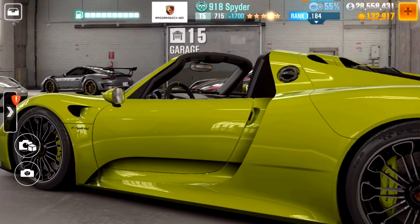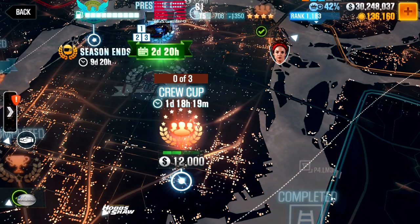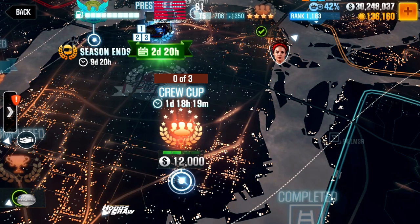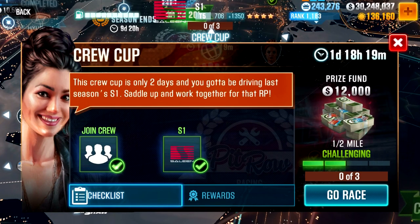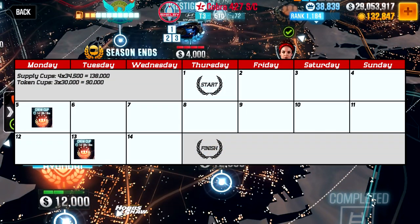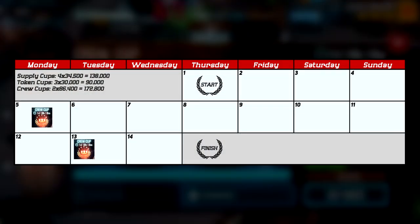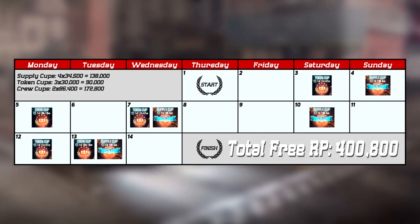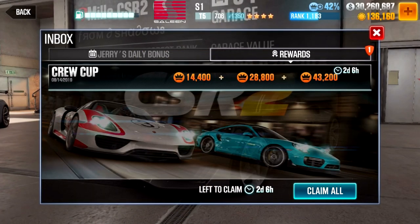That's already over a third of the required average of 667,000. The third type is a bit harder. Crew cups on days 5 and 13 use the same concept — 30 cumulative race wins over two days — but with a specific car requirement. For the cup on day 5 you need last season's prestige car; for day 13 you need the current prestige car. Each cup gives 86,400 crew RP. If you can do both, that's another 172,800 crew RP, bringing the total to 400,800 — and you still haven't done a single live race. You just need to own last and current prestige cars.